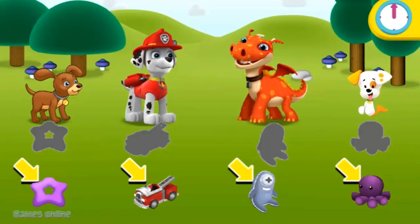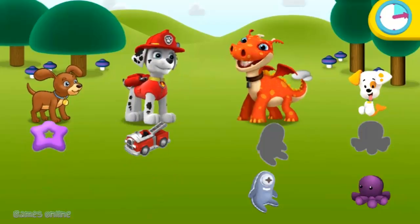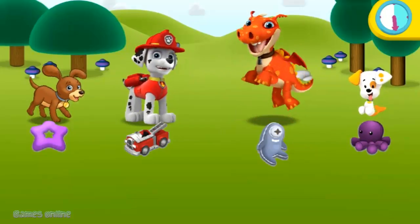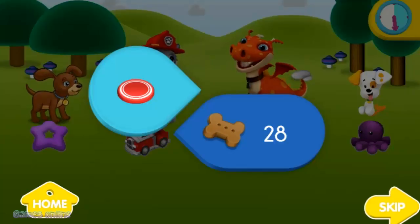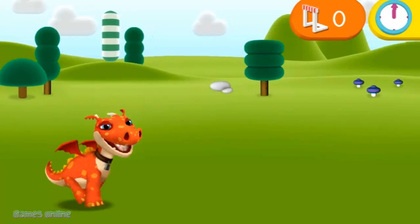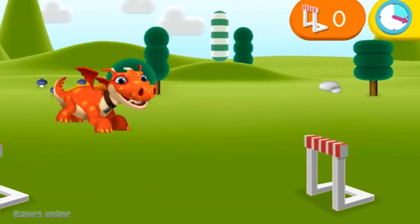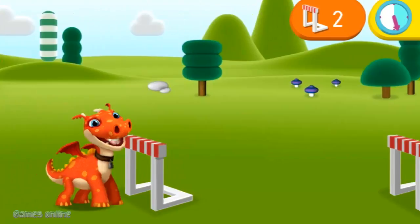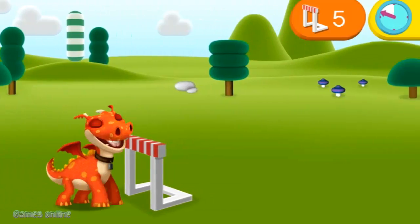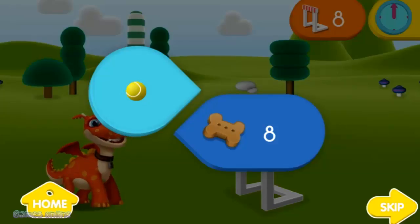Click on the toy, then click on the puppy it belongs to. Go! Awesome! Click on Norval to help him jump over all the hurdles. Go! Keep your eye on the time. Time's up.